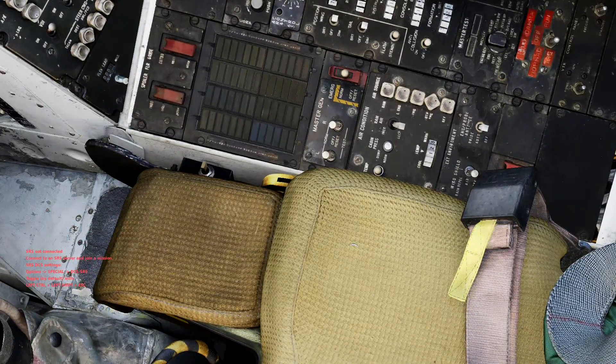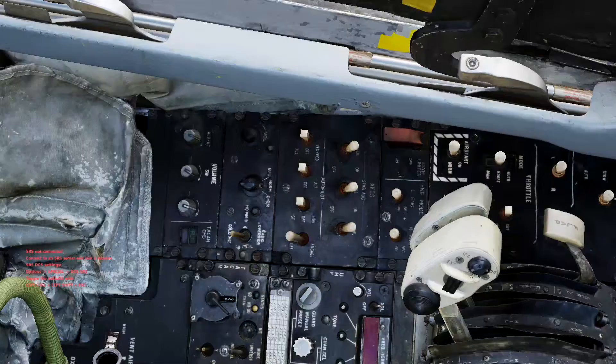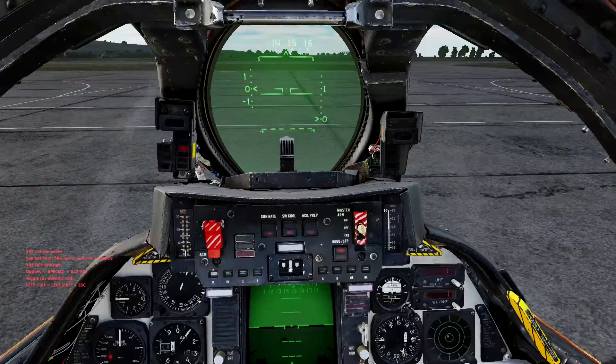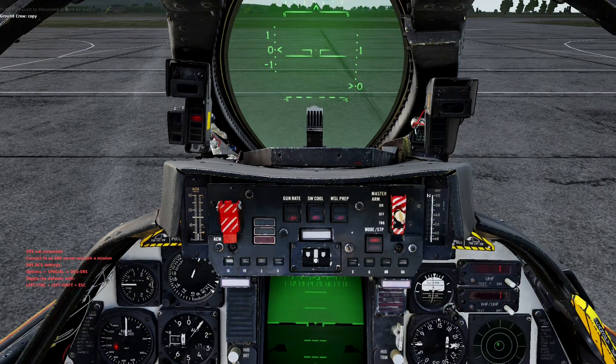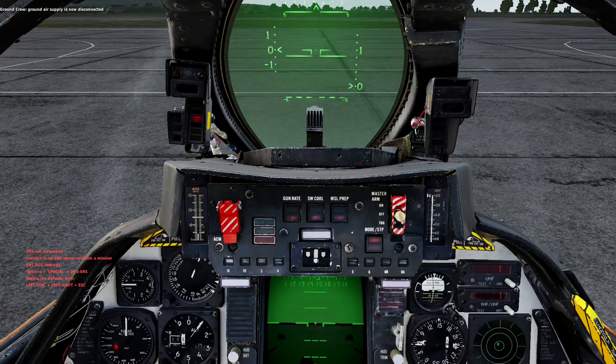Now tell the ground crew to remove their power and air supplies. Press the backslash key, F8 for Ground Crew, F2 for Ground Electric Power, then F2 to disconnect. Then press backslash again, F8, F5 for Ground Air Supply, and disconnect. The reason you want to do this is so the ground crew doesn't yell at you for moving and so you're not stuck.